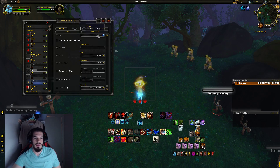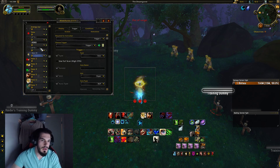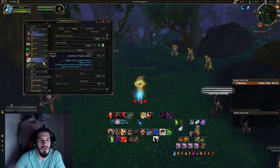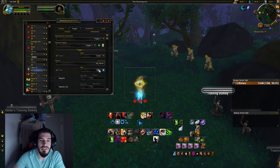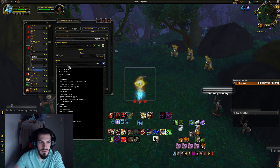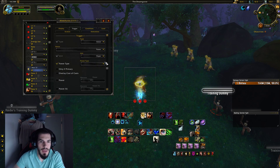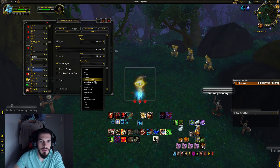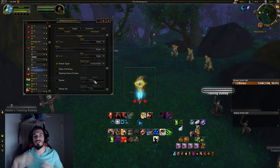The secret is in the Trigger. A lot of my WeakAuras are set on Auras, right here. I had no idea how to figure it out. We're gonna go to Status instead of Auras, then go to Power, and then Power Type — Combo Points. That's the key.